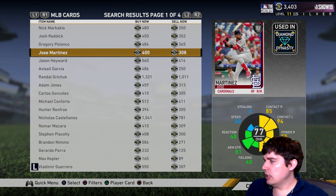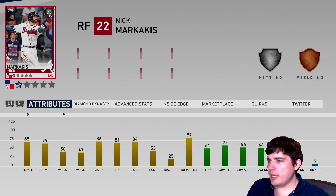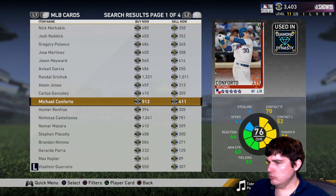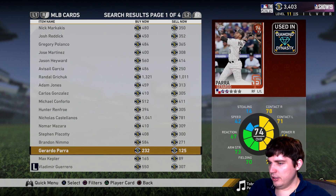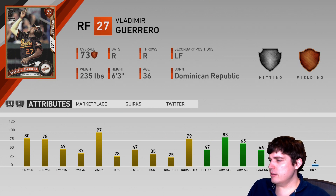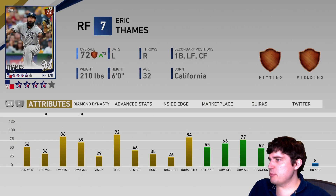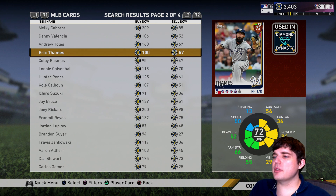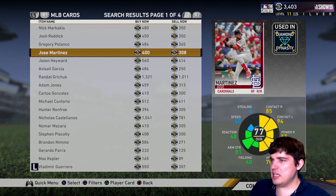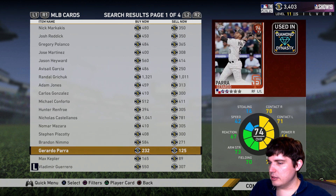For right fielder, Jose Martinez — I like this card a lot, that might be my right fielder of choice. Marquinhos looks nice. Castellanos against lefties. Vlad Guerrero — not bad, and that vision is great, I love vision. Eric Thames — put him at first base maybe and sock some dingers with him. Martinez is a little slower than you'd like to see, but man, he does hit really well.